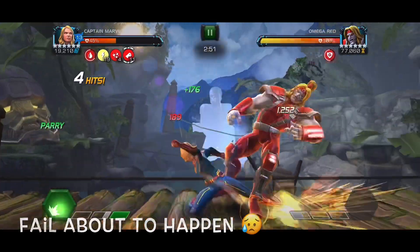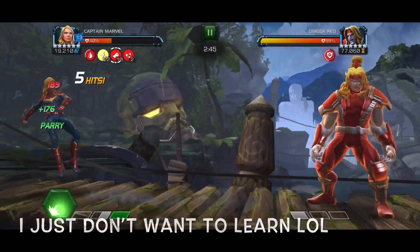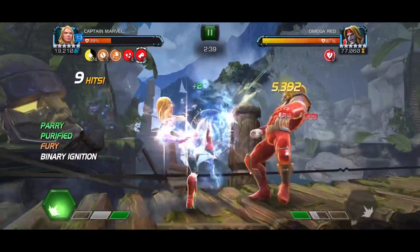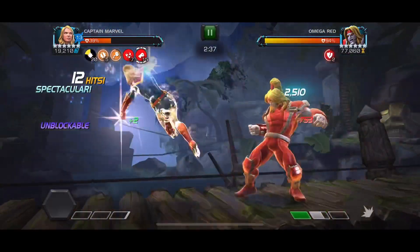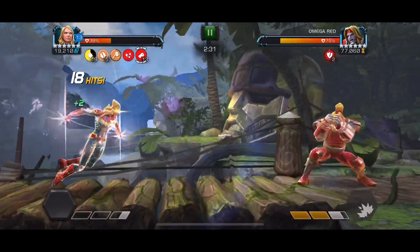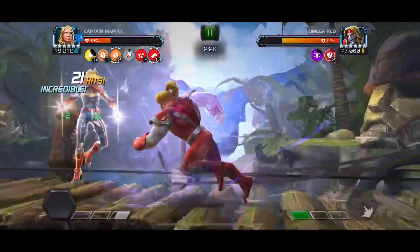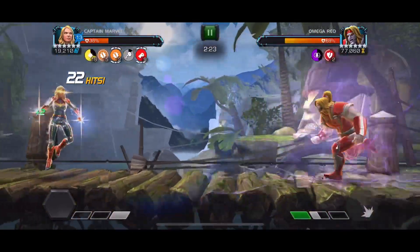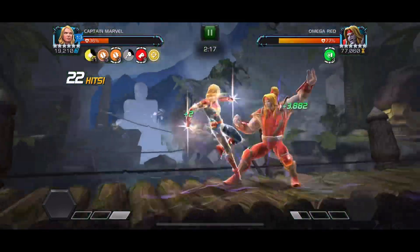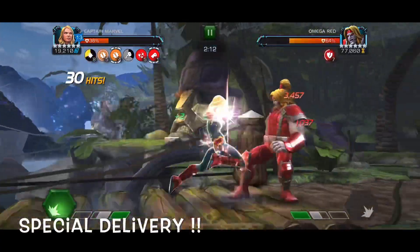I go in knowing I'm not in the best setup to take down this Omega, but figured why not, let's see what we can do. Not the best fight — again I don't pay attention to that countdown. I did launch a special there but right after I don't. I'm at 39% health and he's at 73%. I do take him down to 60%, and I basically leave him at 60% for the next person to come in and take him down. But guys, this is just a very small clip of Captain Marvel in AQ Map 7. Thank you so much for watching.